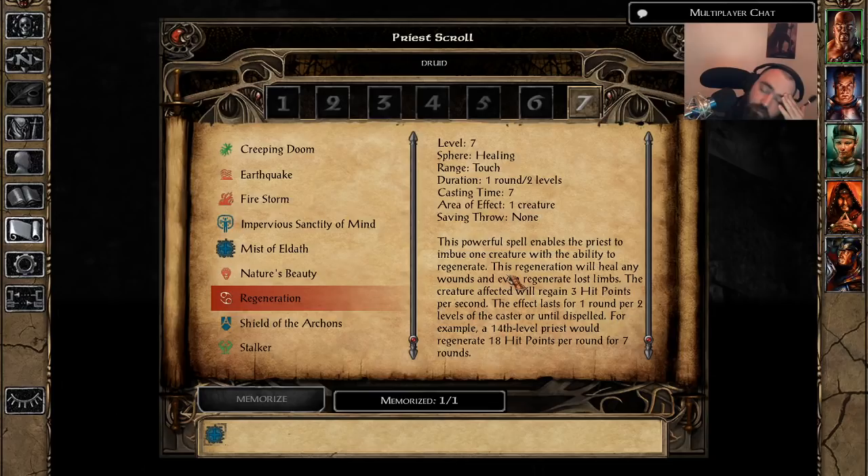Up next is Regeneration — one of the best spells available to Cleric, Druid, and Shaman. Lasts one round every two levels, cast time of 7, targets any single creature, and they regenerate 3 HP per second — 18 HP per round. By itself on insane difficulty this is inconsequential, since enemies hit for a ridiculous amount of damage. However, when you combine it with damage reduction from Hardiness, a Barbarian or Dwarven Defender's damage reduction, Mirage/Mirror Image, and other regeneration sources like Black Razor, Foebane — which heals 4 HP per level per swing — Ring of Gaxx, or Axe of the Unyielding, you can see where this is going.